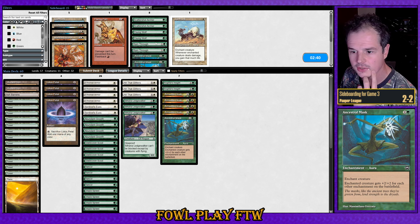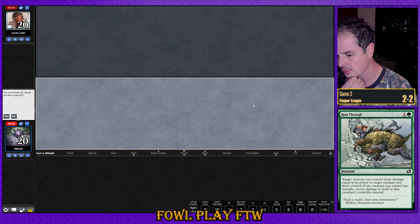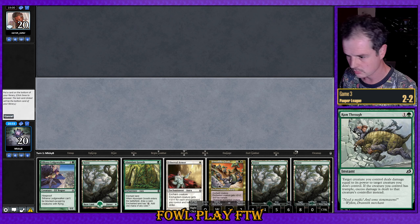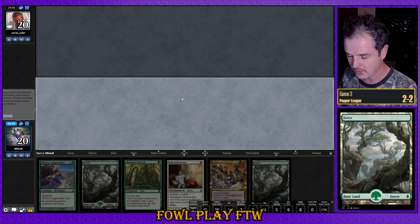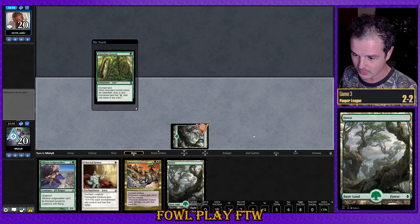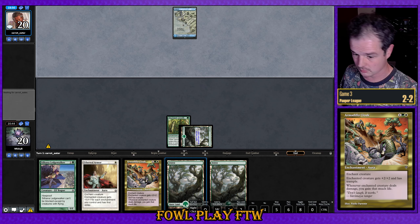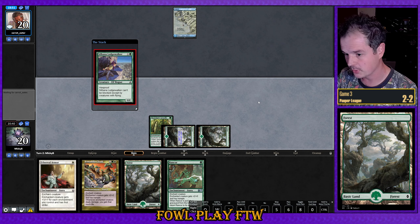I think Spirit Link might be a little bit overkill — let's remove it. We'll bring back in one Ancestral Mask for that extra bit of power. This hand is potentially soft to counter magic, but it has a creature which is difficult for our opponent to block. We're just one land short of being able to resolve Armadillo Cloak turn three. We found that mana — and Rancor off the top as well. Beautiful. Hope for no Force Spike.